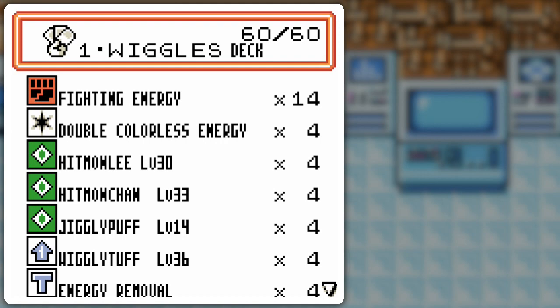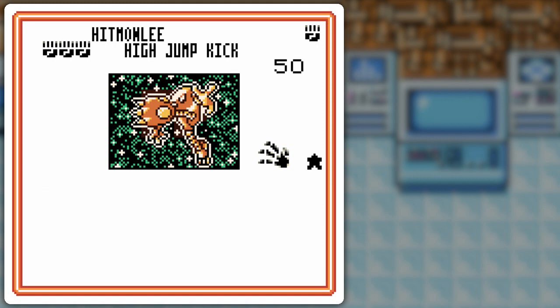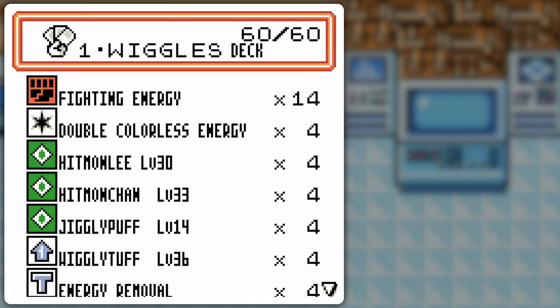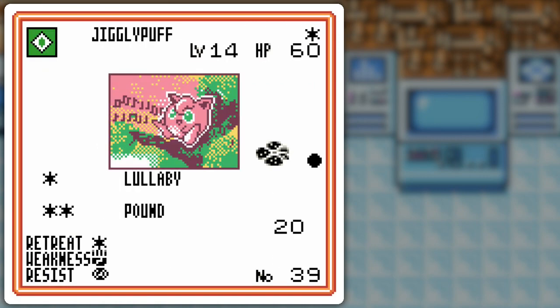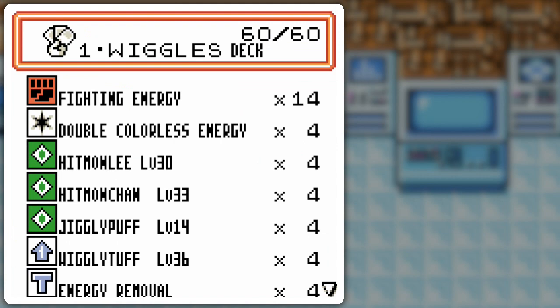So we got Fighting and Double Colorless energy. These are all the Pokemon we've got: 4 Hitmonlee — Stretch Kick for attacking stuff that's got resistances against my Fighting Pokemon, or just to avoid any active Pokemon issues in general. High Jump Kick is pretty decent, 3 for 50. And Hitmonchan, Jigglypuff, and Wigglytuff — you've seen those many times. But you'd think, how the heck are you going to fuel the Wigglytuff with just 12 basic Pokemon?